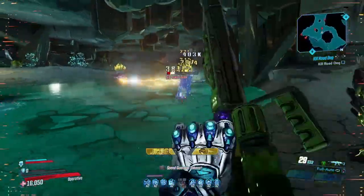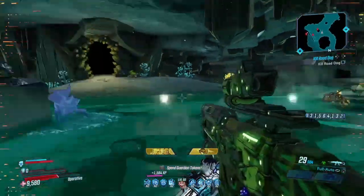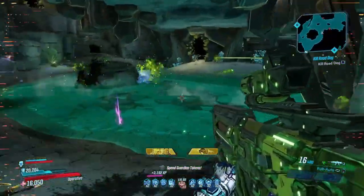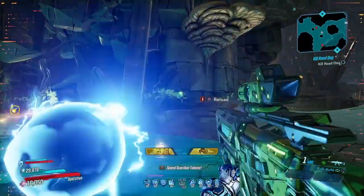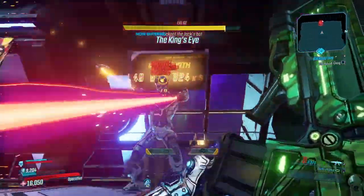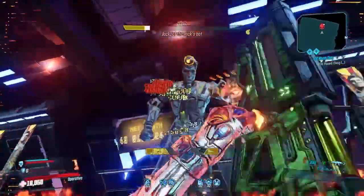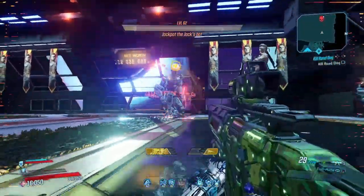I wanted to show you guys the special effect of this weapon, because this is one of the most powerful special effects in the game from my experience — definitely up there among the best I've seen on a legendary. When you shoot it, it feels like a normal Dahl assault rifle, but watch over here: after you kill an enemy, look at those orbs. Those orbs, if they hit an enemy, will do millions of damage. That's the main specialty of this weapon.